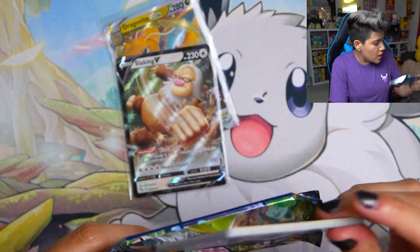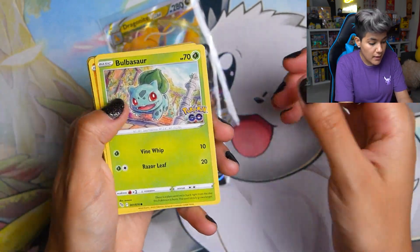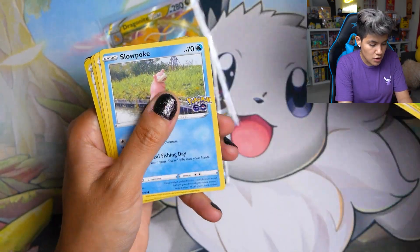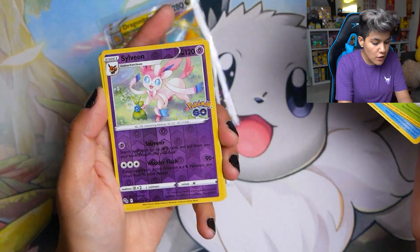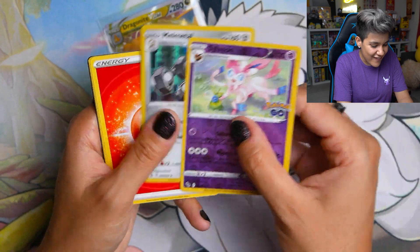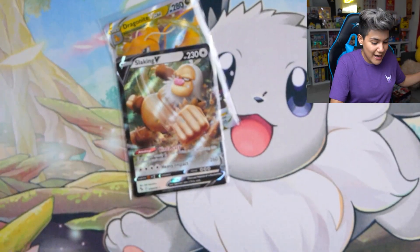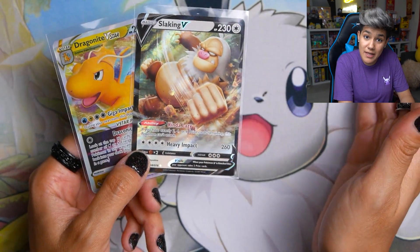Mewtwo, where are you? They have a gold Mewtwo in this as well — if we get the gold Mewtwo, I would love that. We got a Bulbasaur, Onix, Barbar, Lopog, Bidoof, a Sylveon Reverse, and a Melmetal regular holographic. So out of our six packs, we did get a Dragonite V-Star and a Slaking V. Can't complain about that.